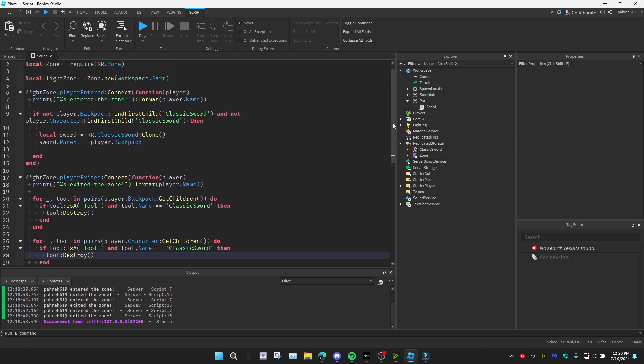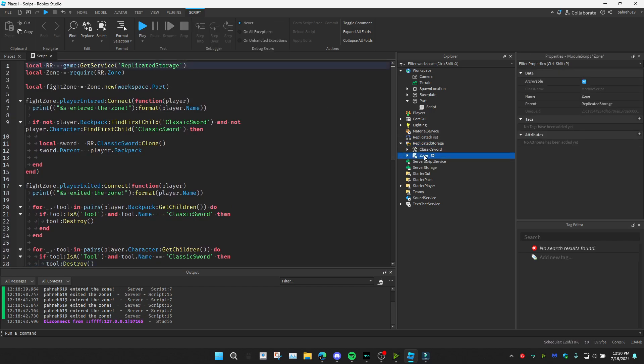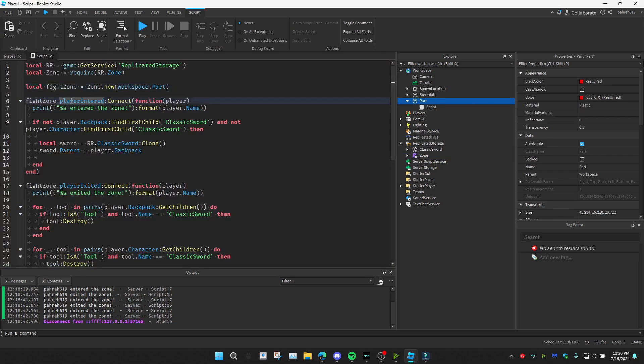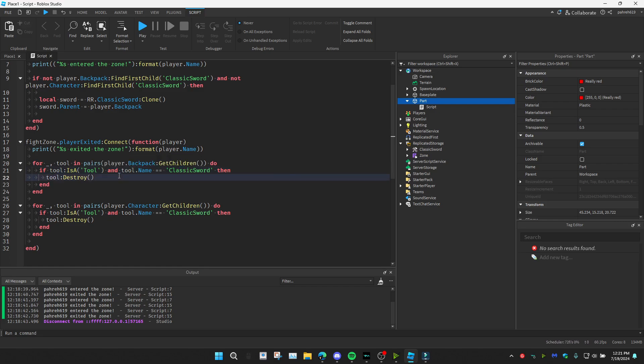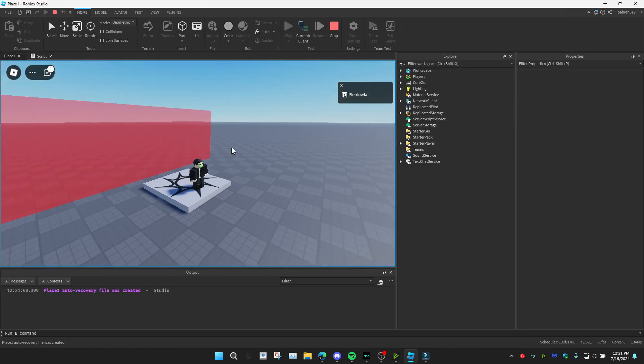So here's the full script recap: we reference ReplicatedStorage, require the Zone module from it, make a zone called fightZone referencing the part in Workspace. When the player enters, it checks they don't already have a sword in their backpack or equipped. When they leave, it loops through the backpack and character and destroys any tool named 'ClassicSword'.